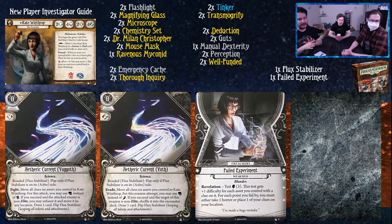Let's talk about our other signatures, the Aetheric Currents: Yuggith and Yoth. They're bonded, which means they are connected to the Flux Stabilizer. The Yuggith Current is a zero cost event - fight, move all clues on assets you control to Kate Winthrop. For this attack, you may use Book instead of Fist. If you exceed and the attacked enemy is non-elite, you may exhaust it and move it to any location, draw one card, and flip Flux Stabilizer. Yoth is an evade action: move all clue assets you control to Kate Winthrop, you may use Book instead of Foot. If you succeed and the target is non-elite, shuffle the counter deck, draw one card, and flip Flux Stabilizer. Notably, when you play these events they go into your own discard pile, meaning you'll be able to draw and play them again and again.